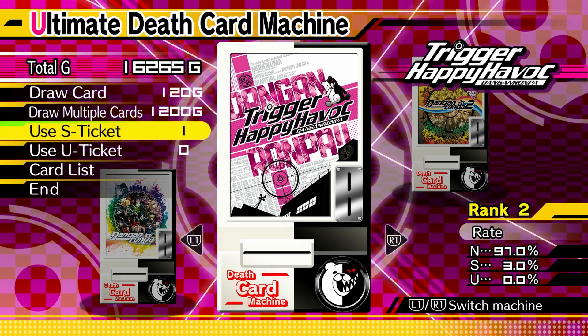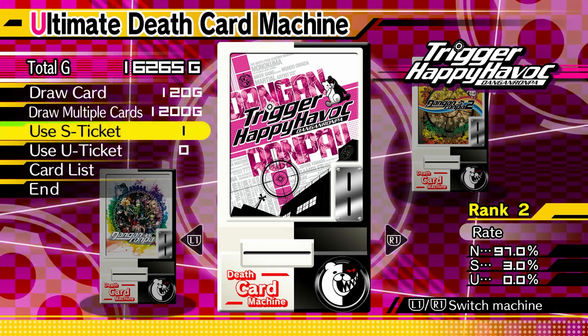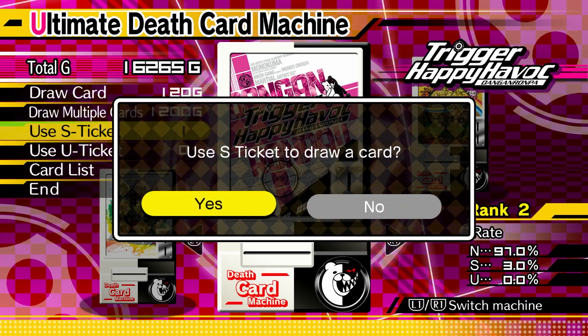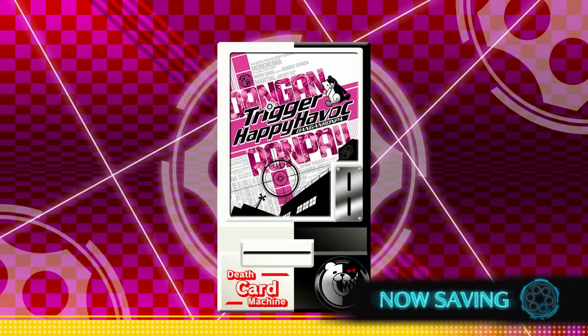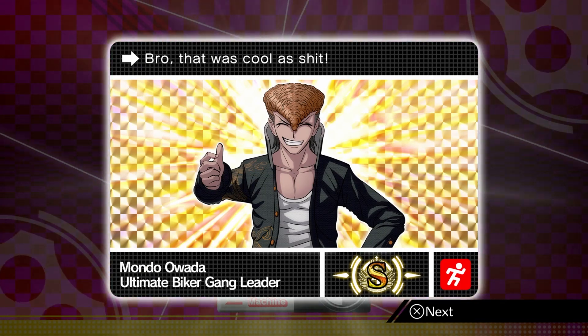In order to avoid that potential circumstance of taking even more time, I'm going to put it on a different game. If I use an S-ticket here, whatever character I get is whatever character I get. I'm going to try an S-ticket on Trigger Happy Havoc — let's see who we get. We got Mondo. Okay, Mondo's alright. That was cool as crap.